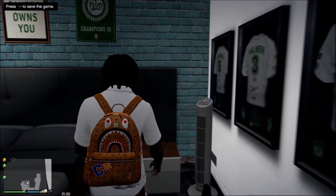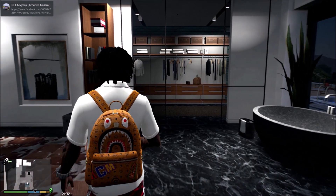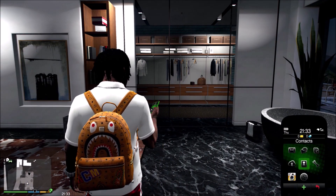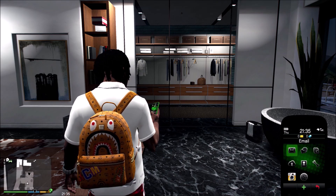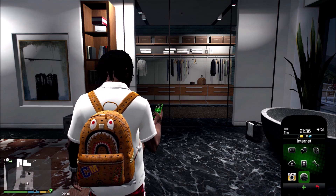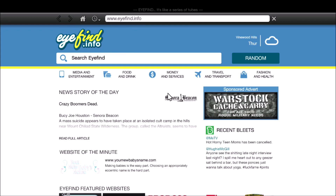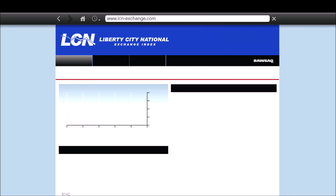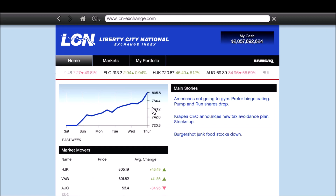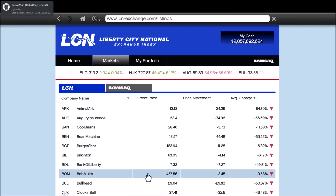First, go to your phone, then go to Money and Services. Click on LC Liberty City National, then go to Markets. Go to Average Change Percent, and click on the first stock that pops up.